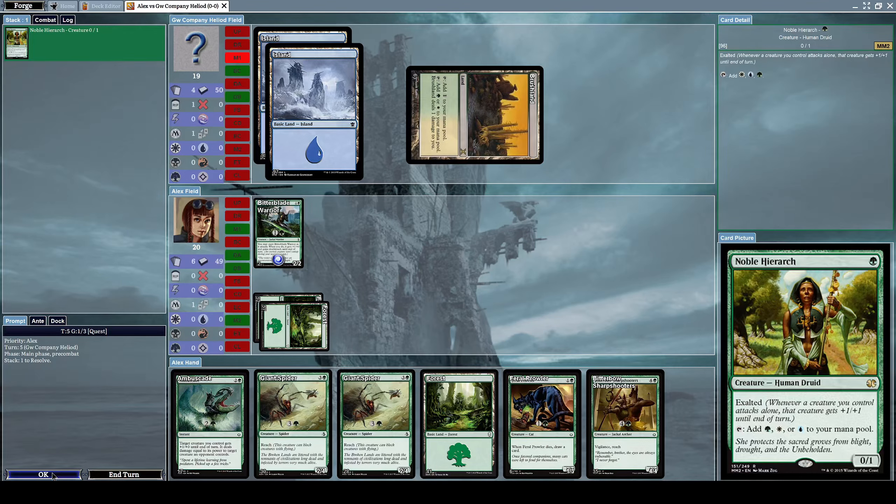He summons a Noble Hierarch, which is a 0/1 human druid creature. It has the Exalted effect, meaning whenever a creature you control attacks alone, that creature gets plus one plus one until end of turn. It also lets you tap it to add a green, white, or blue mana to your mana pool.